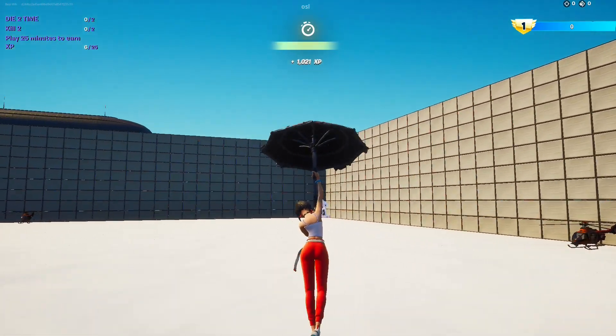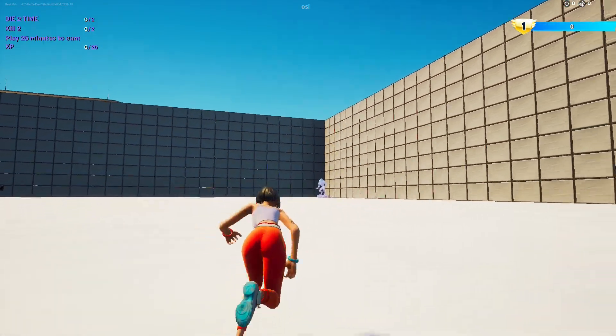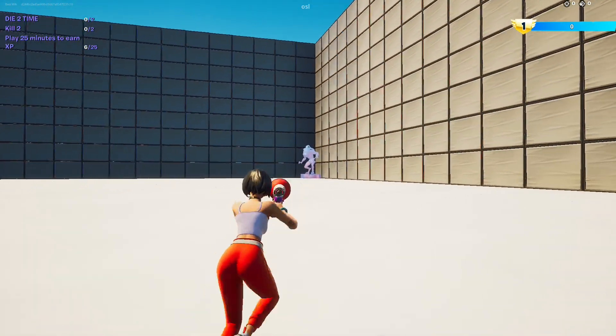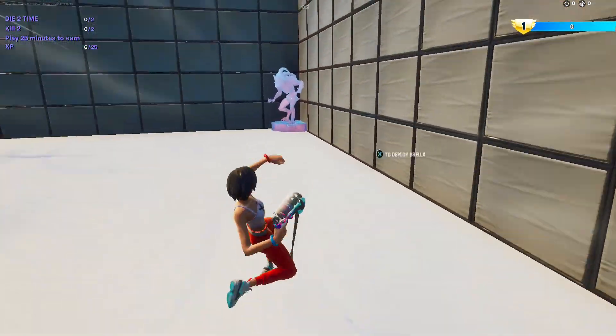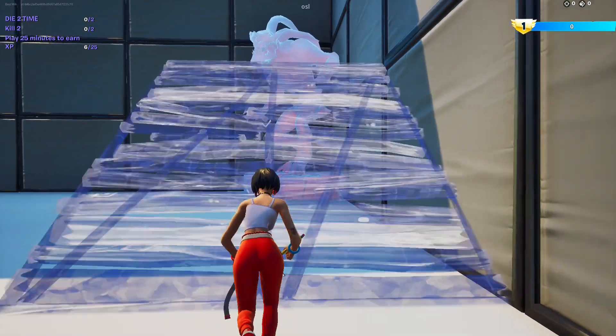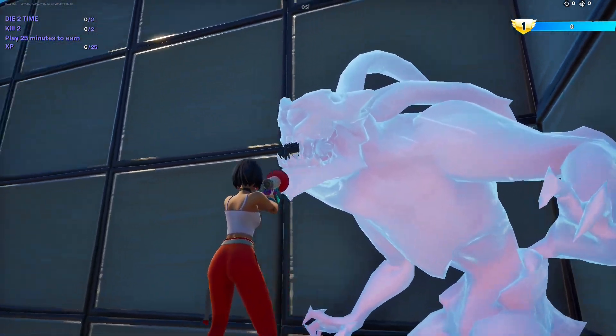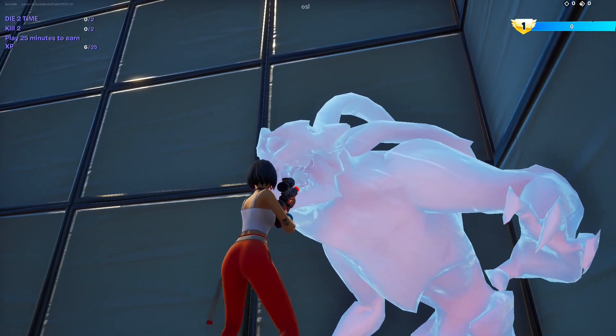Now the next secret XP button is going to be on this frozen werewolf. The button really doesn't like to show itself, so move around slowly until you see it.